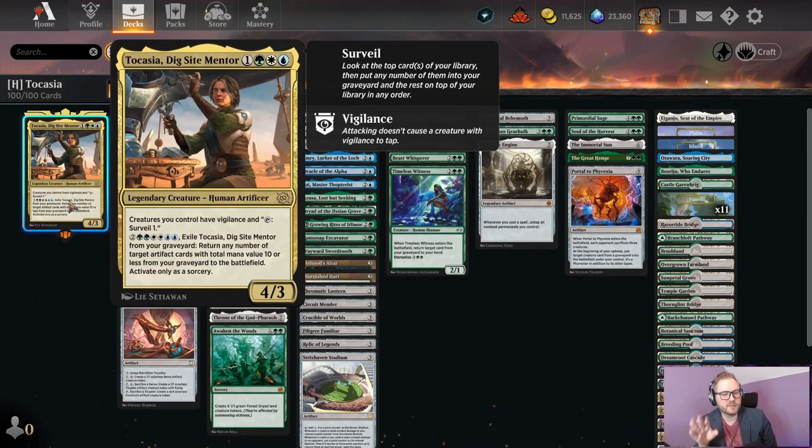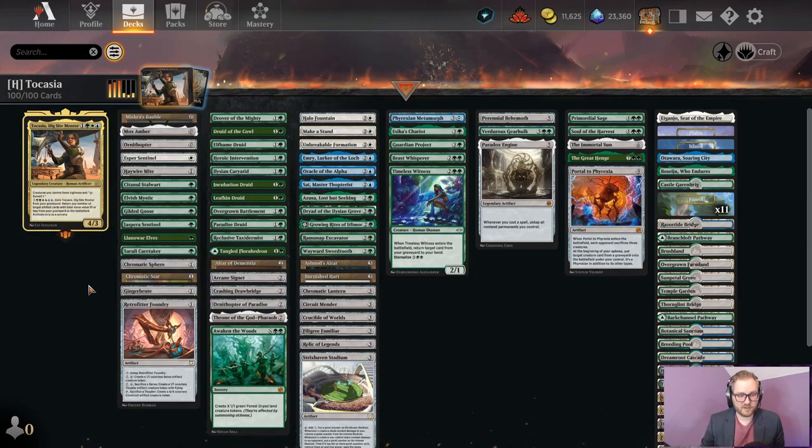This is a 4/3 Human Artificer for one green-white-blue. Creatures you control have Vigilance and Surveil 1. Surveil 1 means look at the top card of your deck — you can put it back on top or into your graveyard. Tocasia also has the ability, when she's in your graveyard, to pay 2G/G/W/W/U/U to exile from your graveyard and return any number of target artifacts with total mana value 10 or less from your graveyard to the battlefield as a sorcery. So you can't do it on your opponent's turn.